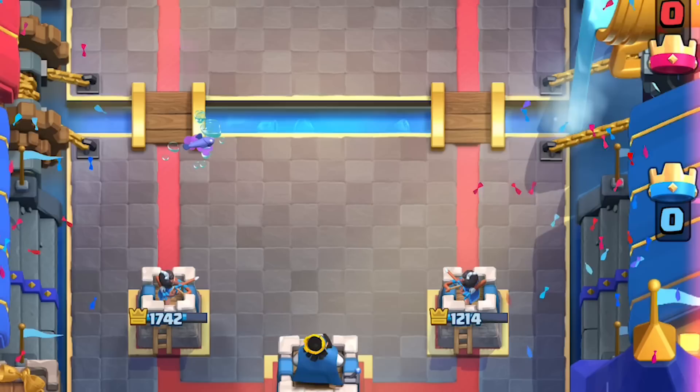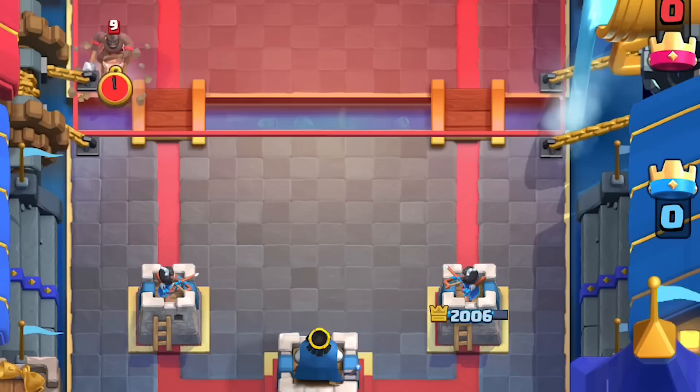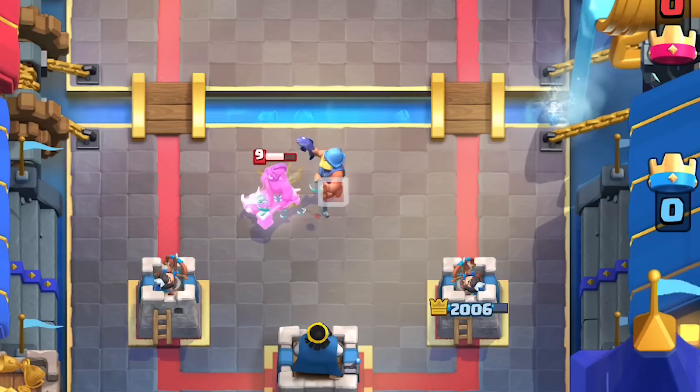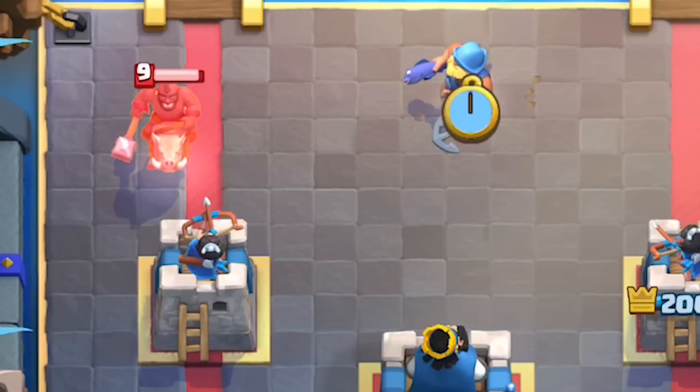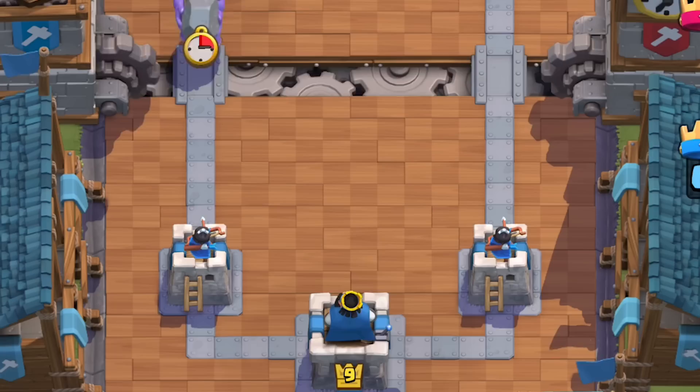You can completely stop a hog rider from touching your princess tower without even activating your king tower. He'll hook the hog rider, smack him, and then hook him one last time. Be very careful of the timing — if you hook him right before the hog swings, this cancels his swing animation, forces him to stutter, and allows your Fisherman to get two hits on the hog rider.